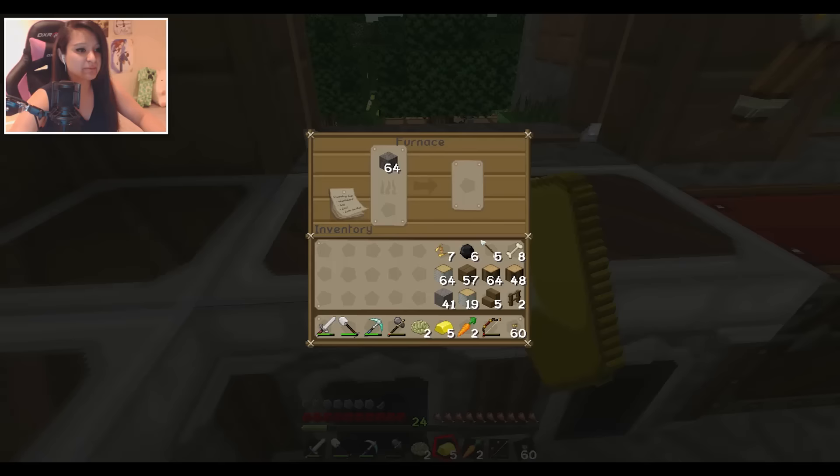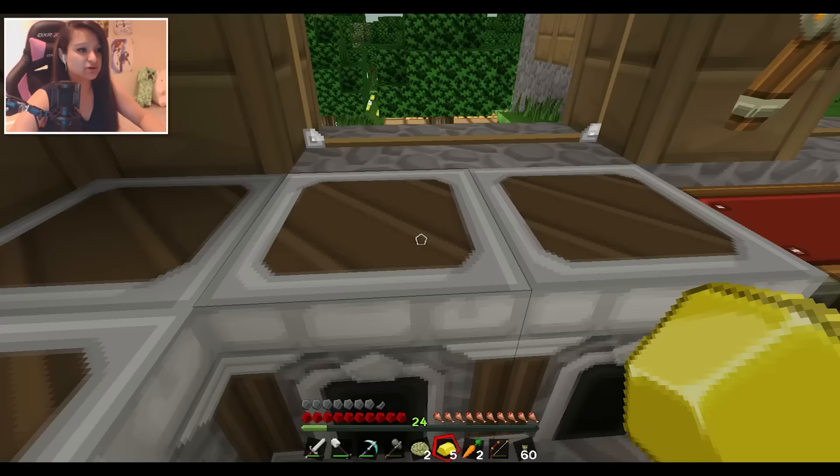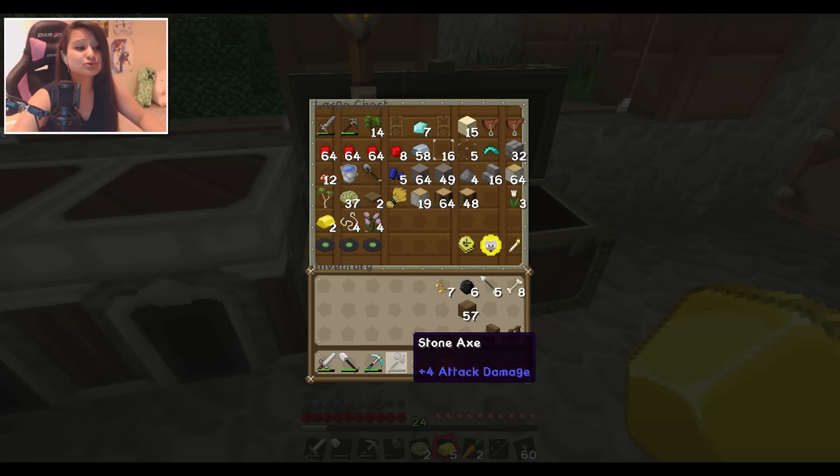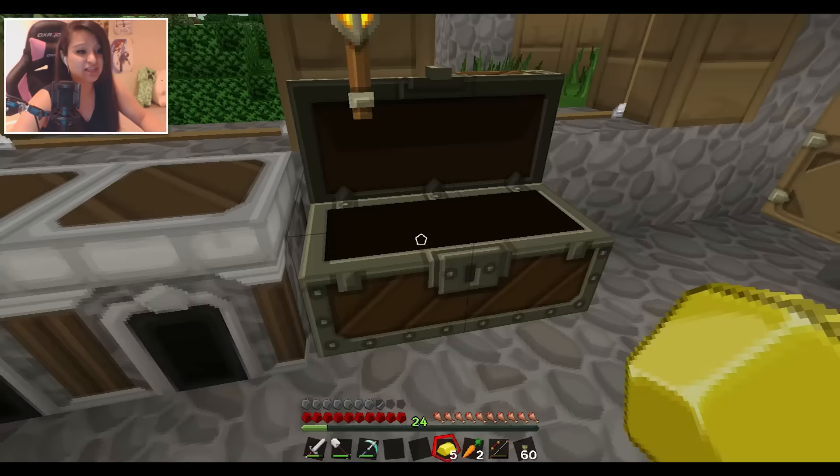In my furnaces you'll find some gold, maybe some regular stone, maybe some uncooked cobblestone — we'll fix that in a little bit. I have a lot of stone so I don't really need all that right now. I also have a lot of birch wood and just a lot of wood in general. I've been so busy making this town better.